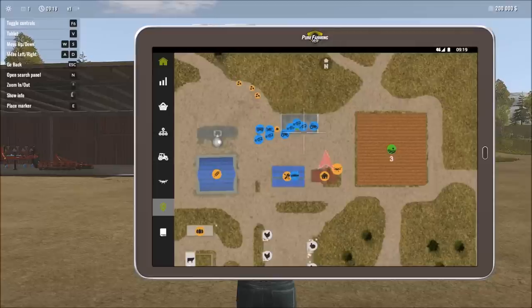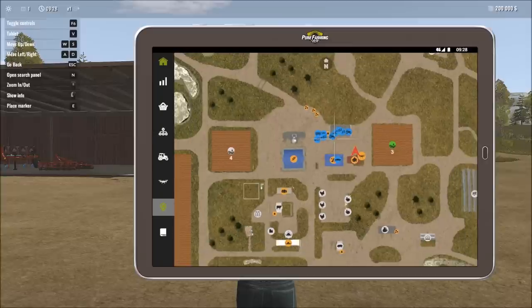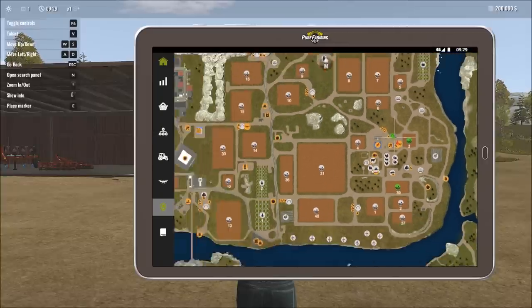In front of us is the shed where all the different implements we currently own from the beginning are stored. There are also various other locations: one for purchasing seeds, one for fertilizer, spots for getting water, and just about everything you can imagine.